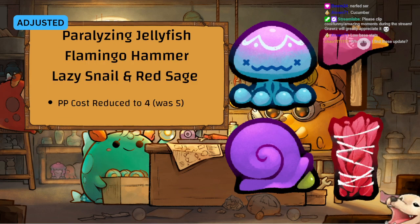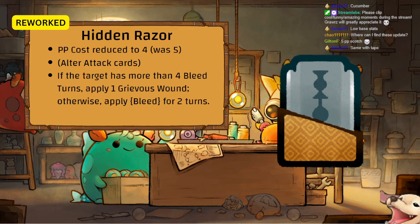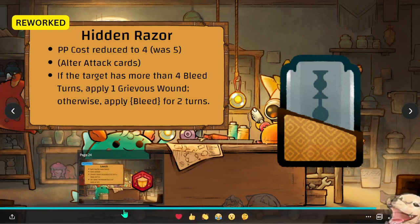Old class charms — all have been reduced to 4 PP. Flamingo is notable. Hidden Razor — PP reduced to 4, Alter attack cards: if the target has more than 4 bleed turns, apply one Grievous Wound; otherwise apply bleed for 2 turns. You now have another source of Grievous Wound — you don't have to limit yourself to just Dual Blade. Bleed just got a lot stronger, and combined with the new Brutal Fang rune, bleed builds are really coming together.